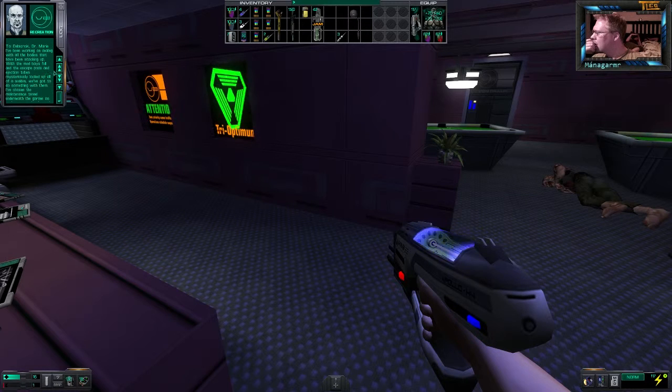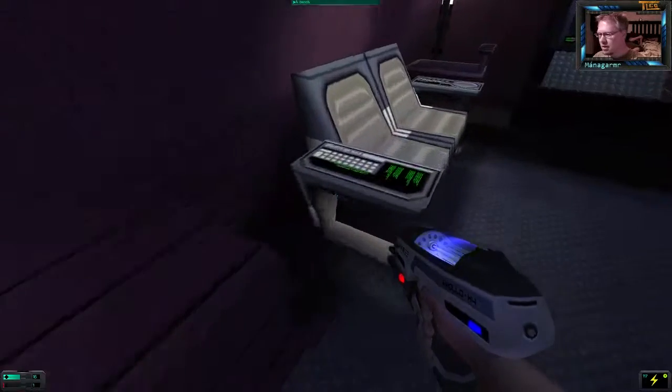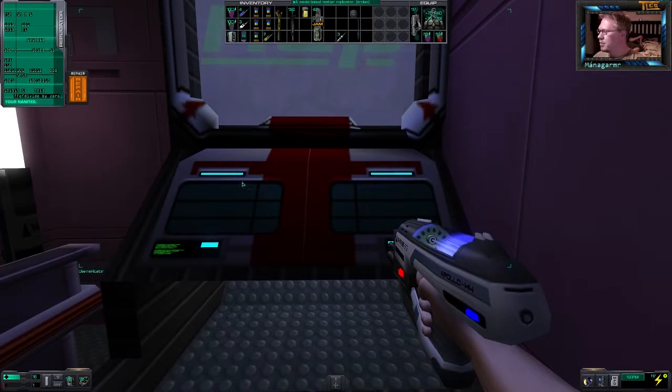I've been working on dealing with all the bodies that have been stacking up. With the med bay full and the escape pods and ejection tubes mysteriously locked up, we've got to do something with them. I've chosen the maintenance tunnel underneath the garden as an internment site — keypad code 34093. I'm telling everyone to be careful. I don't trust the dead. That must have been the place we were in, where we hacked our way in.